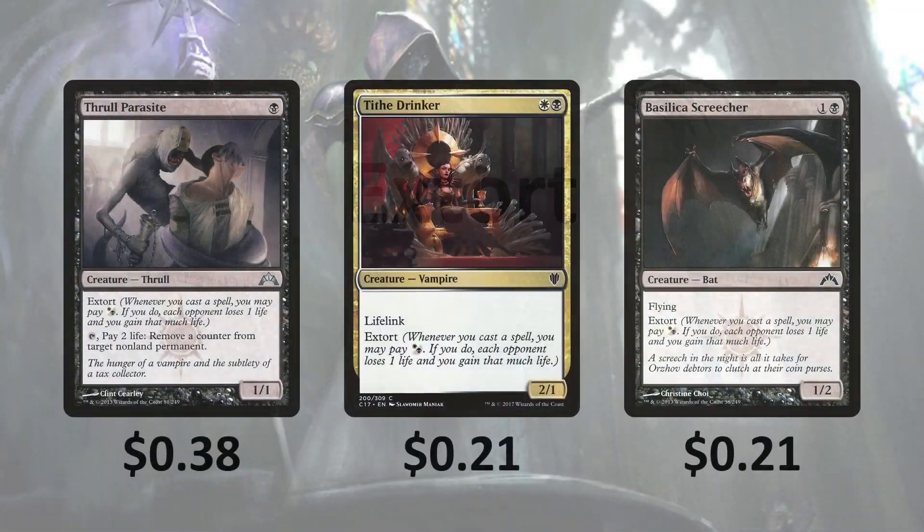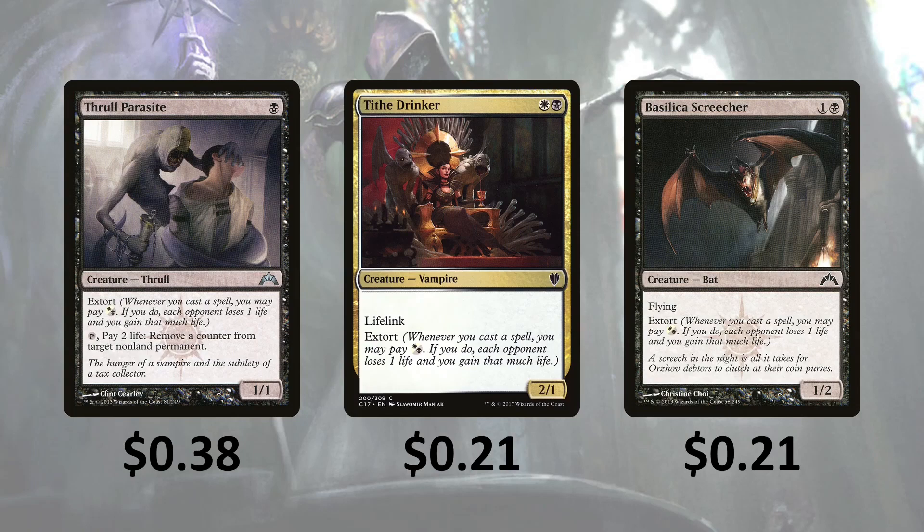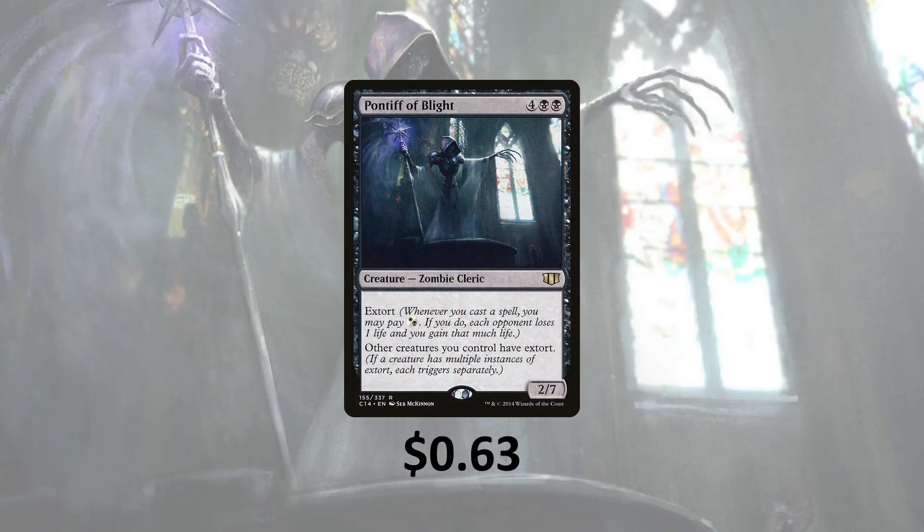Then we've got some cards that have extort. Extort says: whenever you cast a spell, you can pay a black or a white; if you do, each opponent loses a life and you gain that much life. This is going to be really good because if you just pay 1 mana, each opponent loses a life and you gain 3 life if you have 3 opponents. Thrall Parasite has extort — tap it, pay 2 life, and you can remove a counter from target non-land permanent. Tithe Drinker has lifelink and extort. Basilica Screecher has flying and extort. Syndic of Tithes just has extort. Basilica Guards has defender and extort. Kingpin's Pet has flying and extort. And Pontiff of Blight has extort and says other creatures you control have extort, so you're going to have a ton of triggers.